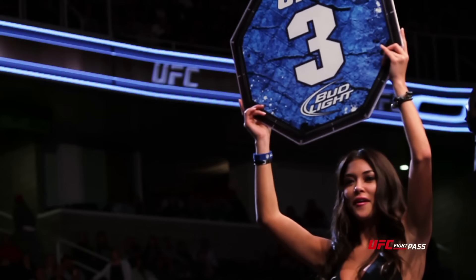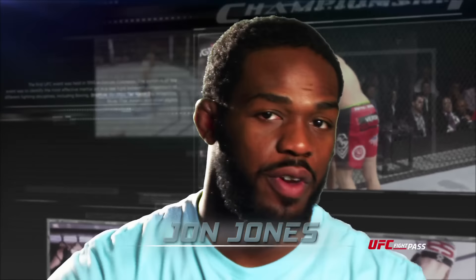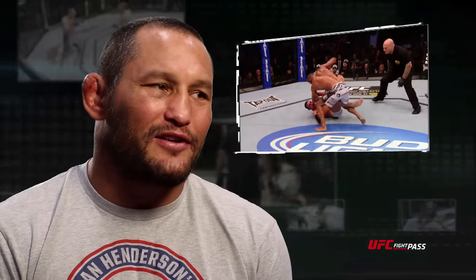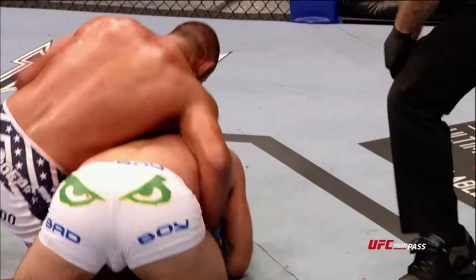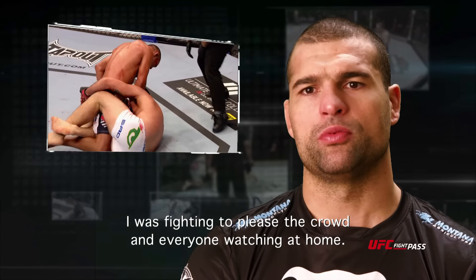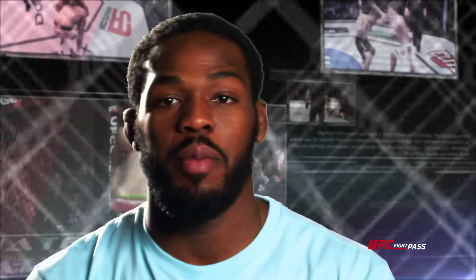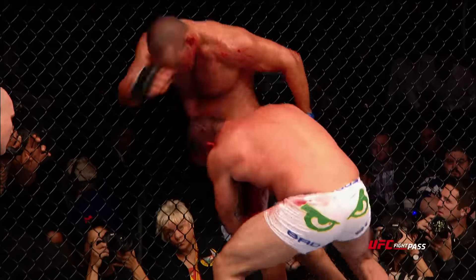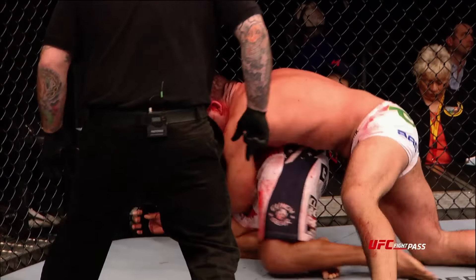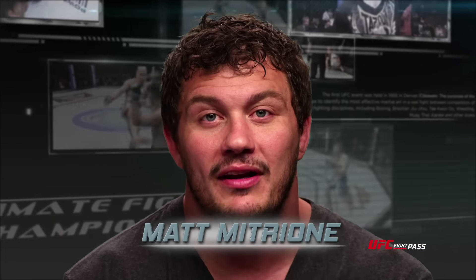Round three. Henderson ended up catching Shogun with that huge overhand right that he hits everyone with. Landed it real clean and dropped him — I honestly thought it was going to finish him right there. Henderson looking to finish the fight! Shogun's covering up and he's hurt bad! He ended up coming back and taking Dan Henderson down, which is crazy because Henderson's the wrestler of the two.